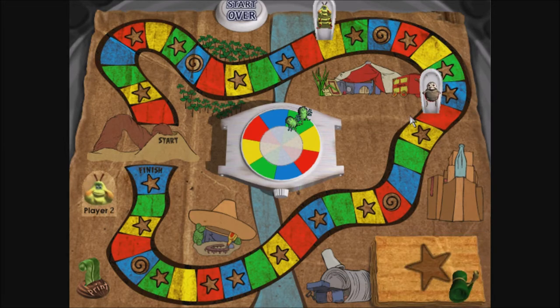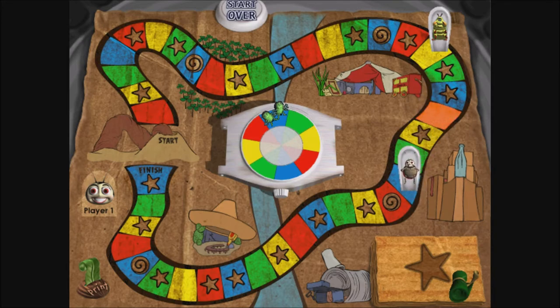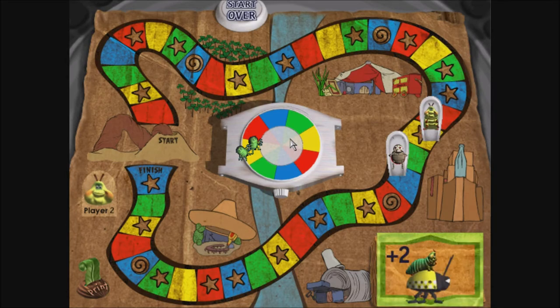Player 2! Yellow! Player 1! Blue! Impressive move! Yellow! All right! You have just enough grain to take a ride out on a taxi Bug! Advance two spaces.